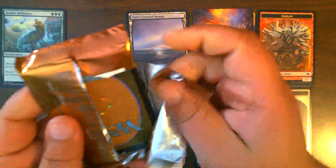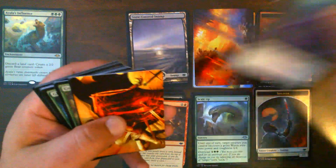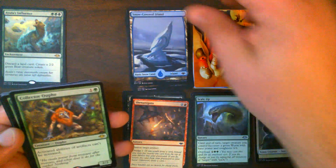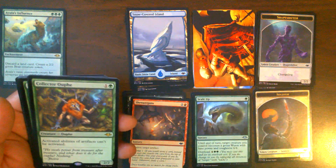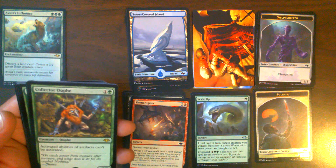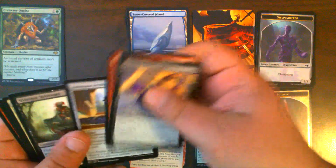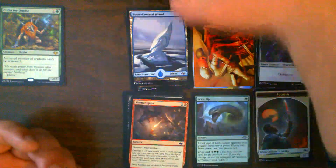Pack four: Yawgmoth — having an entire deck built around him. Force of Negation, basically being our new Force of Will. Force of Despair. Snow-Covered Island. Collector Ouphe! Nothing makes your opponent go 'oh!' more than a Collector Ouphe when they're running an artifact strategy — it is a beating for artifact strategies. Nothing notable in uncommons or commons, but hey, we pulled a Collector Ouphe.